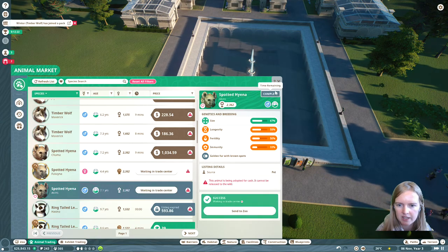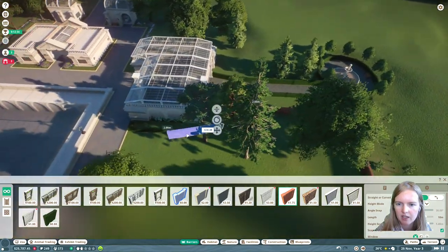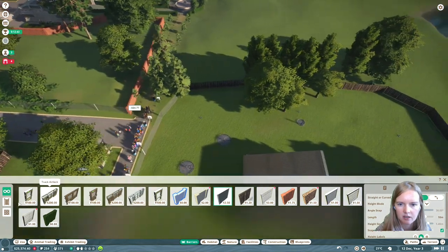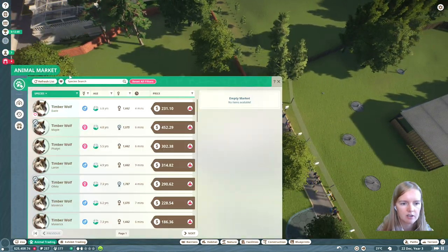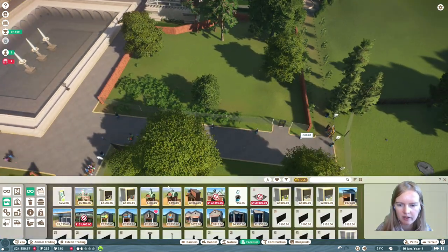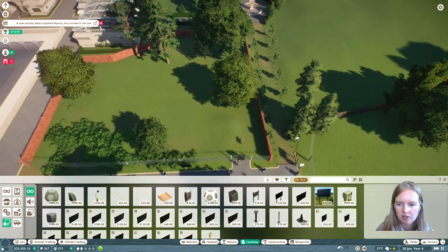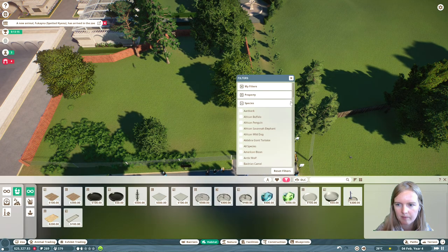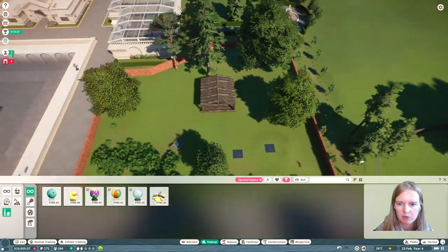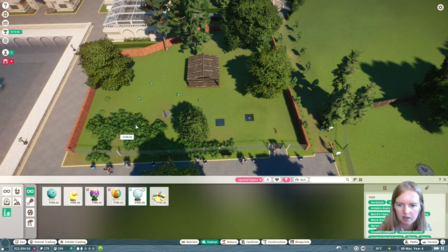Now I'm gonna get some hyenas. Hyenas are also good for the guest level because they're predators, and guests love predators - same as when you visit a real zoo. Another plus for the hyenas is that when you do research on your hyenas, you will unlock enrichment items that are necessary for your lions as well, especially the food enrichment items, which are pretty hard to get for lions. They become available by doing research on the spotted hyena too.